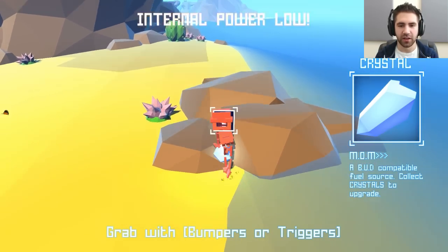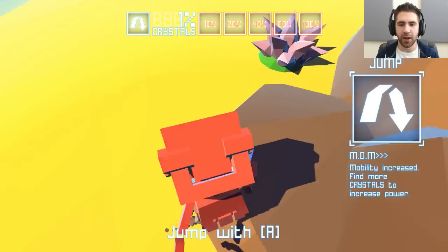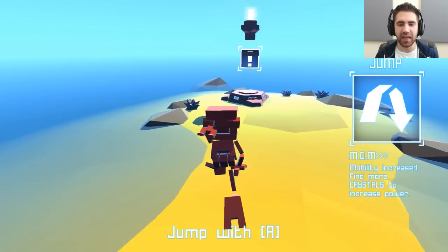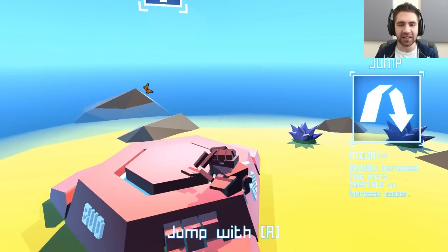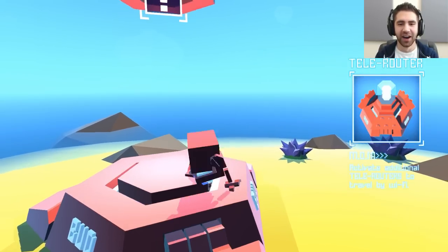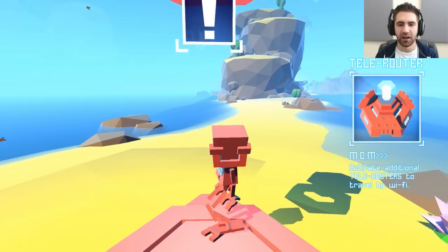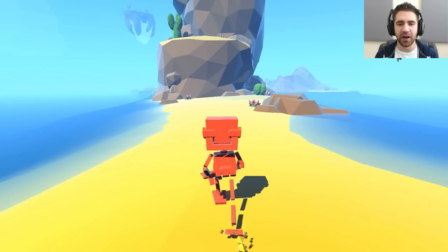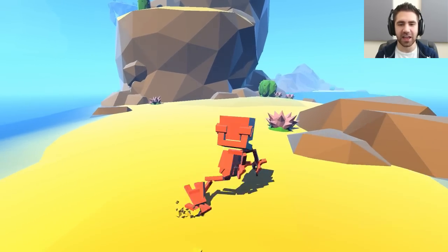Grab it, grab it — yes! Oh baby, I got a crystal! So like I said I haven't seen a lot — jump — oh! He's a jumper. I haven't seen a lot on this. Oh crap, I'm upside down. I think the crystal helped my power. Yeah, okay. I was gonna say I don't seem as clumsy.